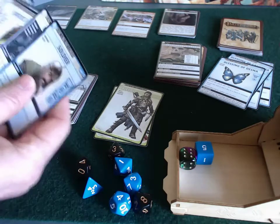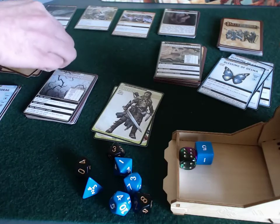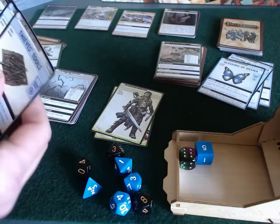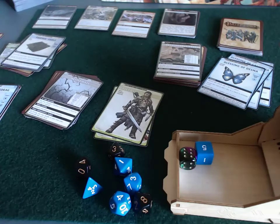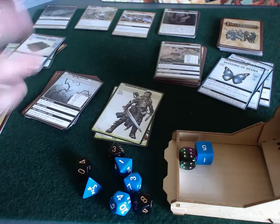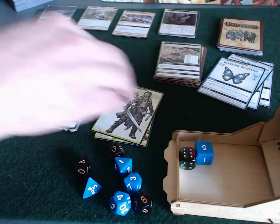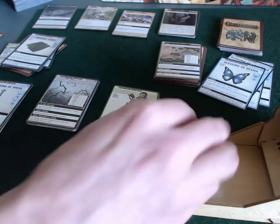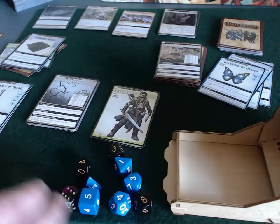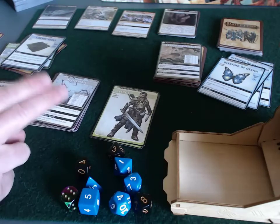End of Sione's turn — drawing back up to six. Valeros is set to go for his next turn. On the next round, I'll increment the timer deck and start Valeros's turn exploring the Nettle Maze. Thanks for watching.